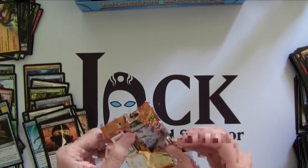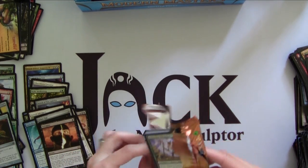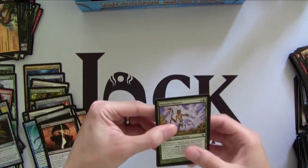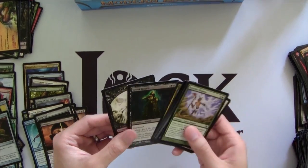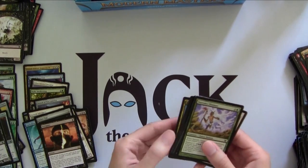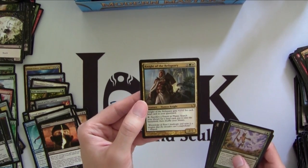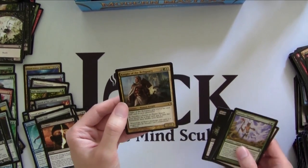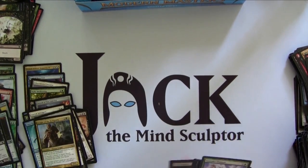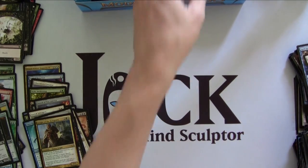Getting pretty low here — still no Tarmogoyf. And because we already got a Foil Rare and a Foil Mythic, it's highly unlikely we'll get a Foil Tarmogoyf, but you never know. Foil Street Wraith — actually kind of nice; this guy's played in Modern in the Living End deck. Knight of the Reliquary — this guy is also a Legacy card, played in cubes, and I actually needed one for my cube, so I'm super happy to pull him. Spell Snare is another money rare, played in Legacy a lot.